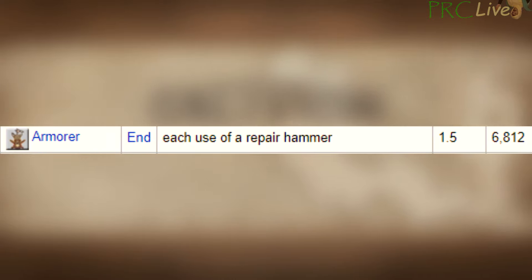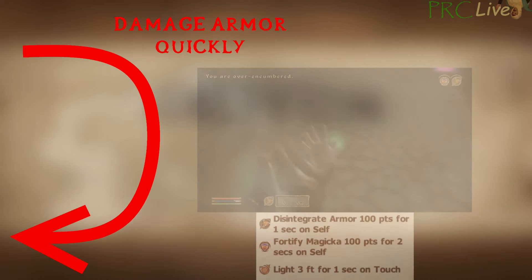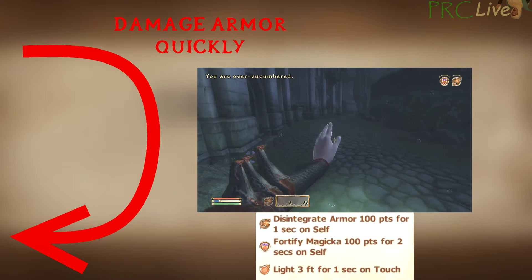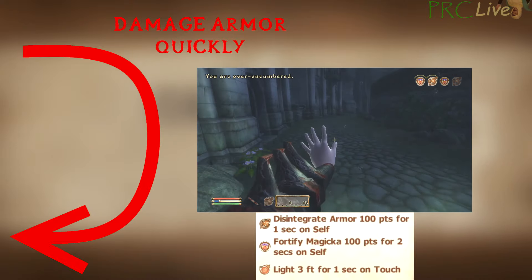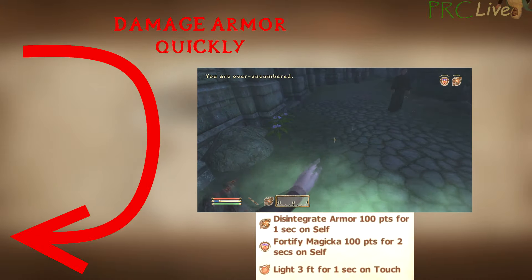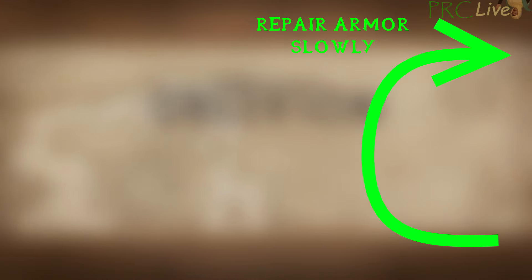Armor levels up a flat amount per time you use a repair hammer, regardless of how effective the repair was or if the hammer broke. For the repair cycle, the goal is to lower the health of the piece of armor as fast as possible and repair it as slowly as possible per hammer. The armor disintegration spell allows for the fastest depletion at 100 points per cast, and can be infinitely cast at the fastest casting speed. The spell duration parameter only makes the 100 points of damage take longer to occur, so 100 points per cast is optimal. For the repair phase, we need armor with a lot of health so it takes more hammers, and we need to repair as little health as possible per hammer.